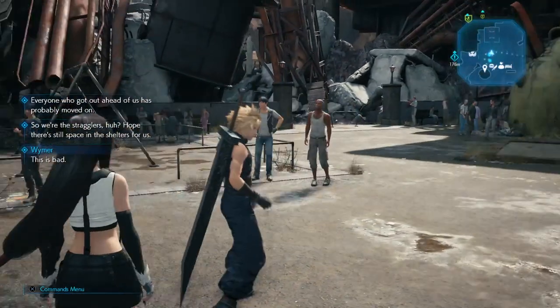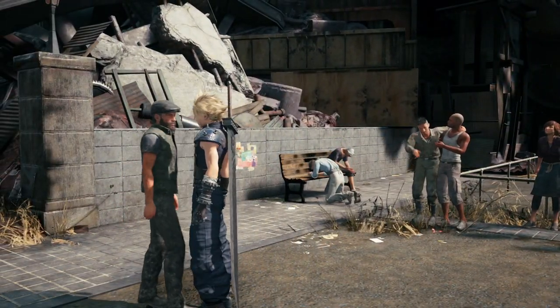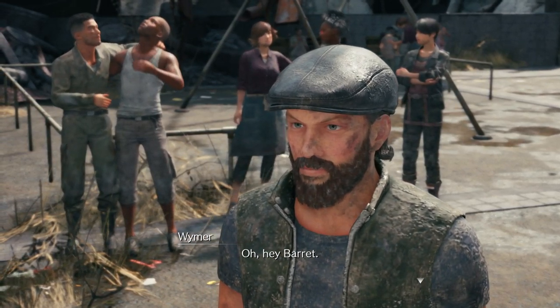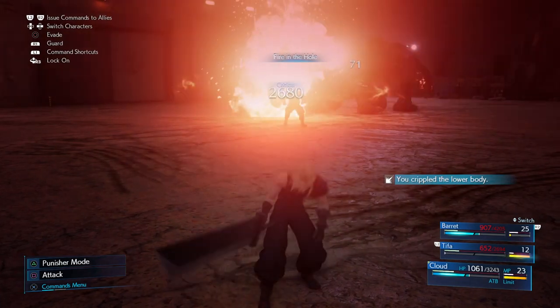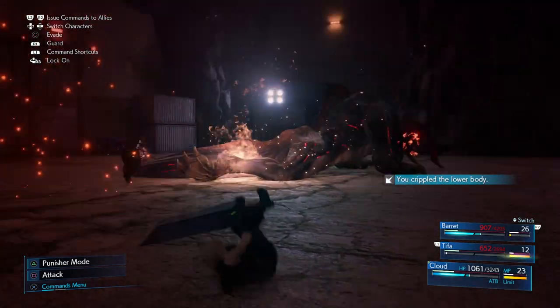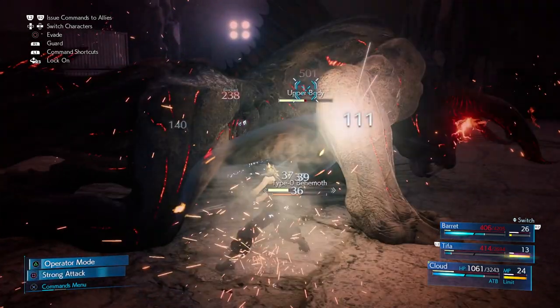For the final ingredient on the Doctor's List, you'll need to head over to the Sector 6 slums and talk to Wymer, who will send you underground through the passageway underneath the playground. You'll then be prompted to follow the route around, and that will lead to a boss fight with Behemoth, who is an absolute beast to take down.